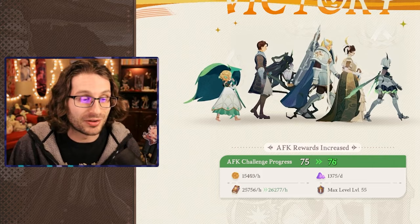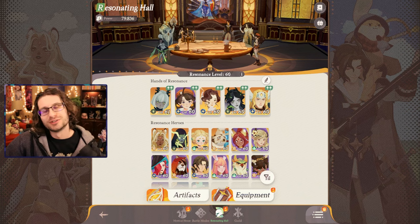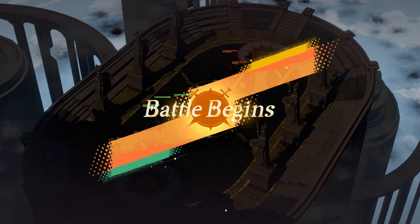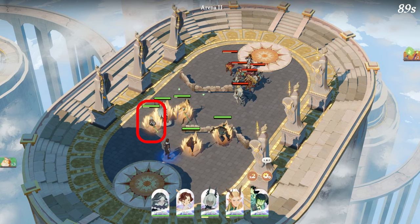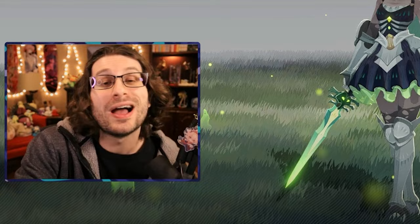Make sure to collect your rewards every day — just grab them because free stuff is great. Now let me tell you some of my favorite characters. I'll start with Sylvina. She looks awesome, and she's an assassin, so she jumps to the back line of enemies and starts killing squishy targets like mages who are hiding back there. She looks really cool and she's one of my favorites.